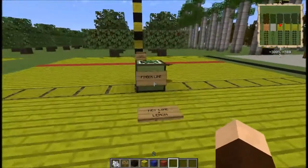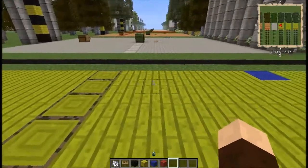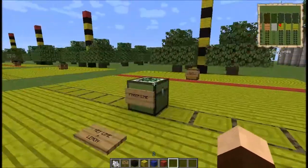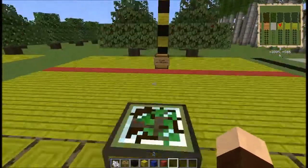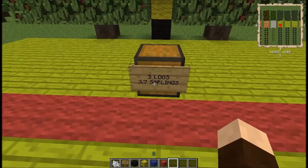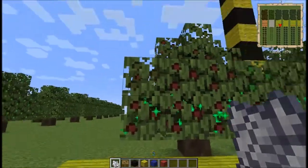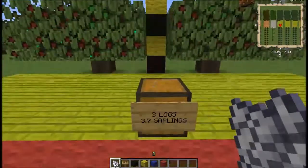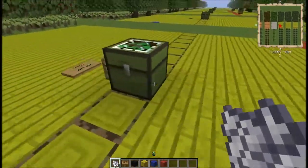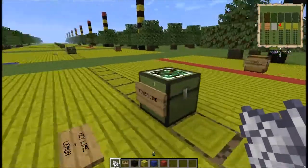Moving on to the final tree of this branch — the finger lime, which is a tier six tree. The finger lime requires key lime and lemon to make. You'll get three logs and almost four saplings apiece. Once again, we've got the maturable nodules on there, and you can get finger limes out of this. That is the finger lime — the end of this branch.